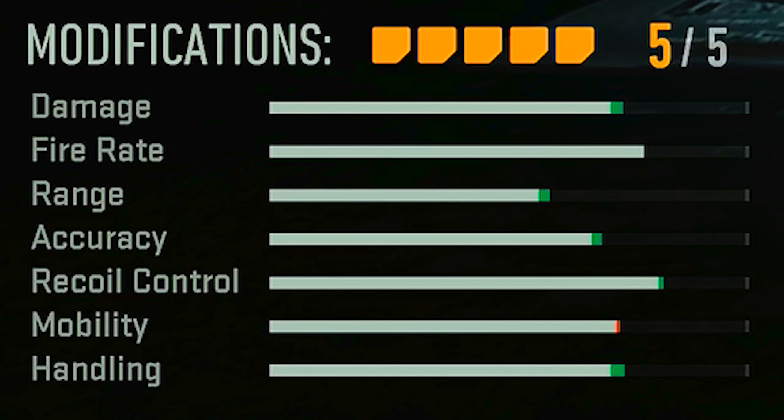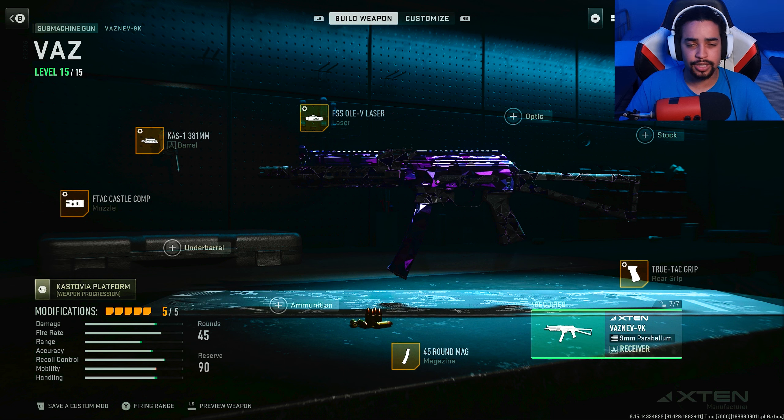This class setup is insane — as you guys can see, everything is being buffed in the stats. Mobility slightly went down because of the 45 Round Mag, but you're no slower than before because the 45 Round Mag didn't nerf it that much, and you're built all the way into speed so that counteracts it as well.